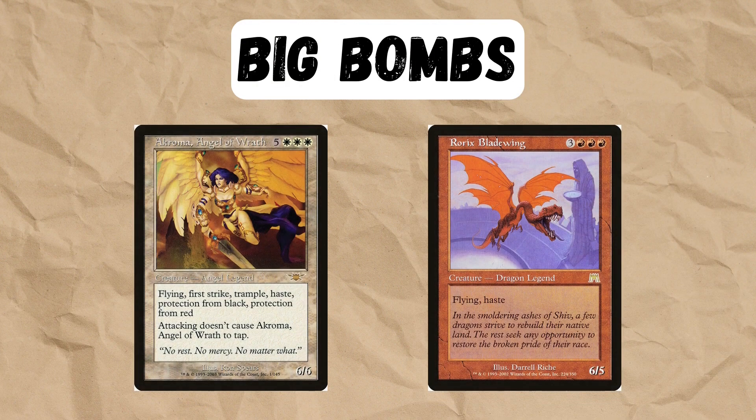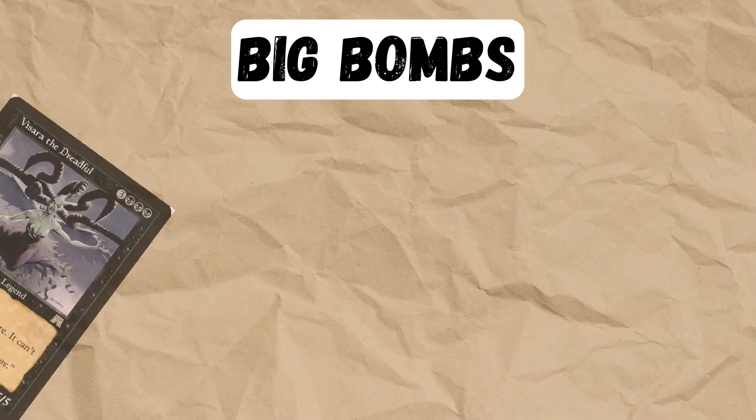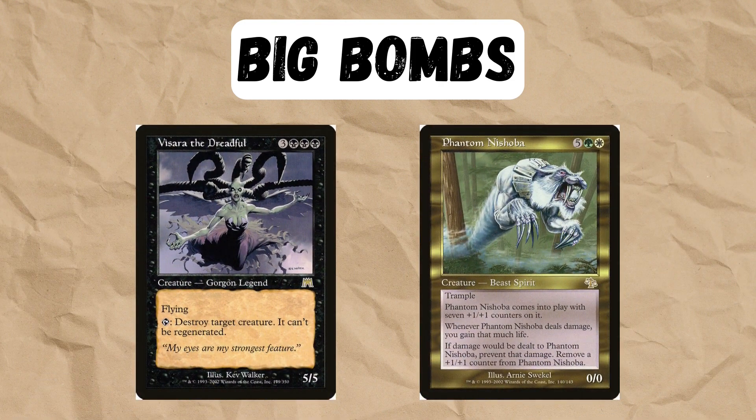So what does this deck want to bring back? We have a choice of haste evasive creatures like these that can help us beat down as fast as possible. We also have creatures resilient to removal, and we also have cards like Visara, which can kill creatures, and Phantom Nishoba, which is an absolute beatstick against aggro and super hard to deal with on turn one.